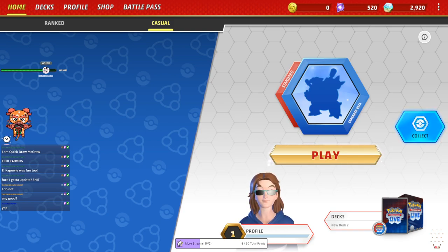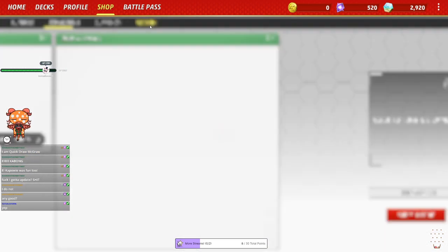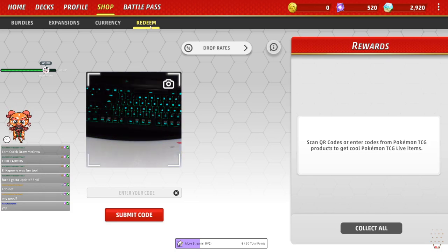Let's see if we get anything decent — see if we even get anything usable. Because without the unlimited format being in the game, anything before a certain period isn't even usable. Still cool to collect, I think. X and Y, Sun and Moon should be usable. I got a couple Sun and Moon, a couple X and Y, so it's a mixed bag. All right, let's turn on the camera — shop, redeem.